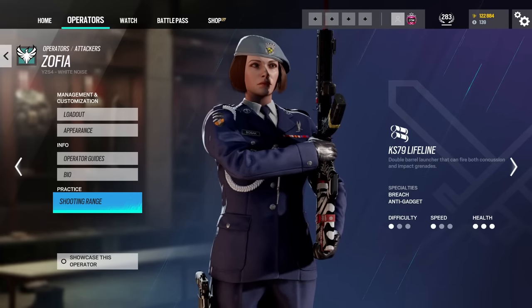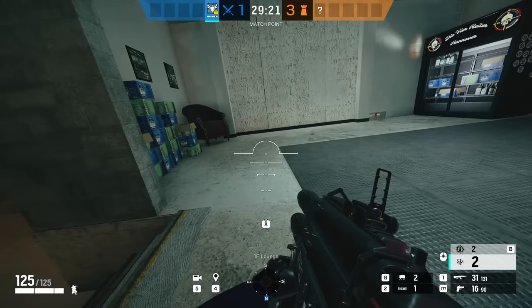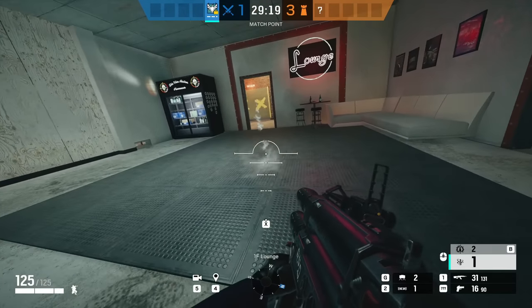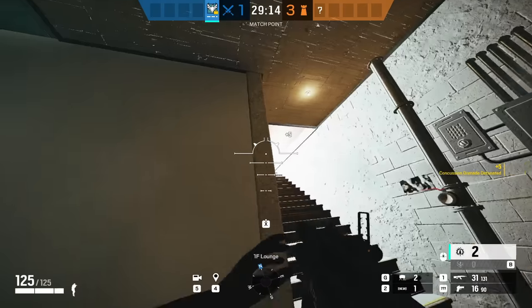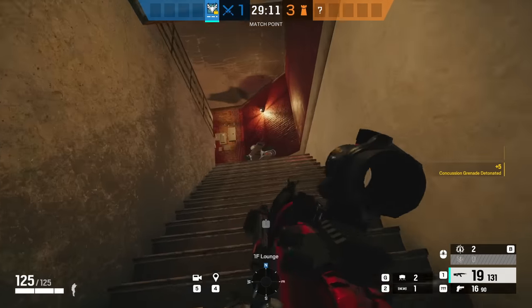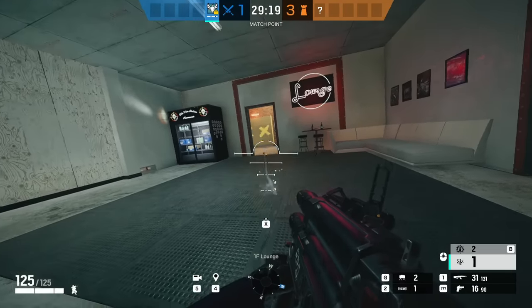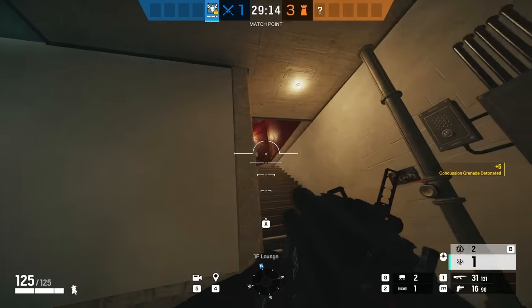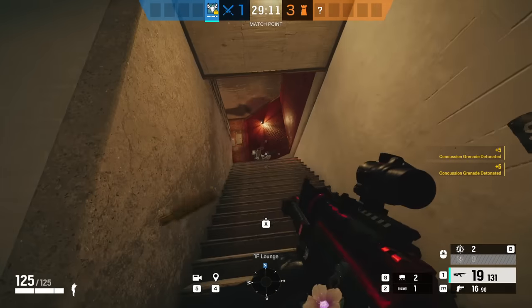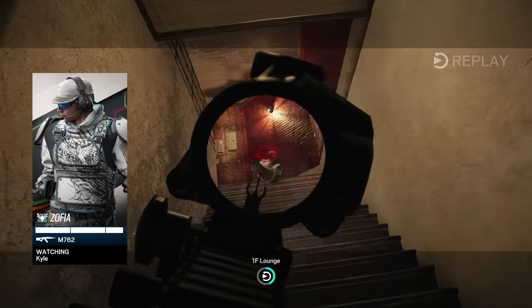Next up we have Zofia. A big mistake is not using the concussion grenades. Not only are they good for concussing defenders, they also reveal position. You can use them to clear a room without even droning it — if you shoot a concussion into a room and it doesn't detonate instantly but strings out before detonating, no one is in that room. If it instantly activates, there is a defender in there, and they'll also be concussed. Zofia's concussions are a very useful part of her utility that many people ignore.